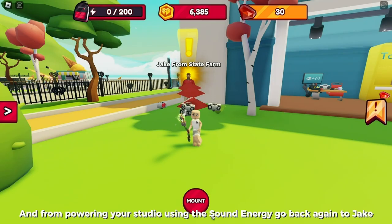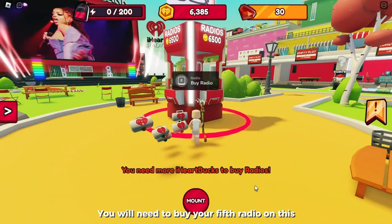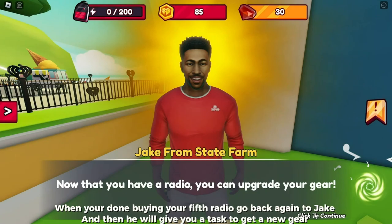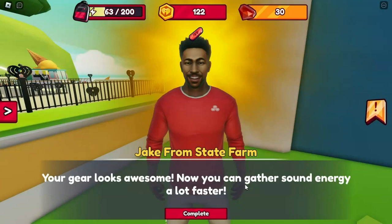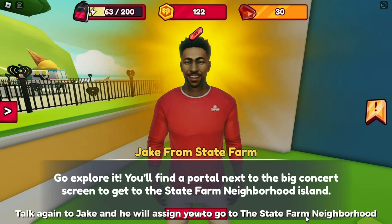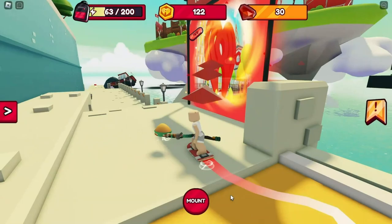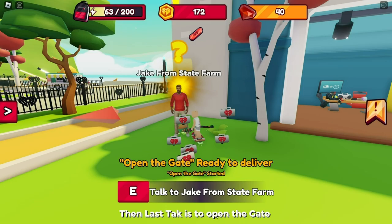From powering your studio using the sound energy, go back again to Jake. You will need to buy your fifth radio. When you're done, go back to Jake and he will give you a task to get new gear. I bought the cheapest one which only cost 300 coins. Then deliver the gear back to Jake. Talk to Jake and he will assign you to go to the State Farm neighborhood — follow where I go to the portal. Then talk to Jake, and the last task is to open the gate. Talk to Jake one last time and you should get the item with the badge.